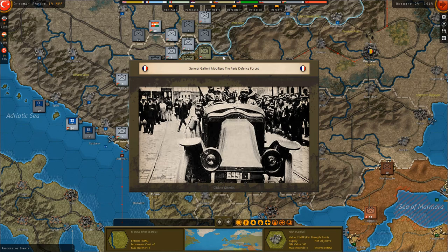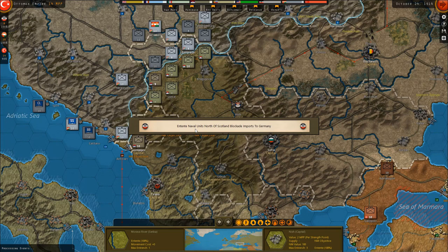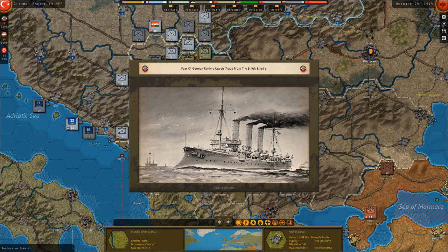Bulgaria takes an increasing interest in events in Serbia. The Ottoman Empire prepares for war. General Gallieni mobilizes the Paris Defense Forces — so more free units. Entente raiders disrupt Norwegian convoys — blockades all over the place, but fear of German raiders disrupts trade from the British Empire.